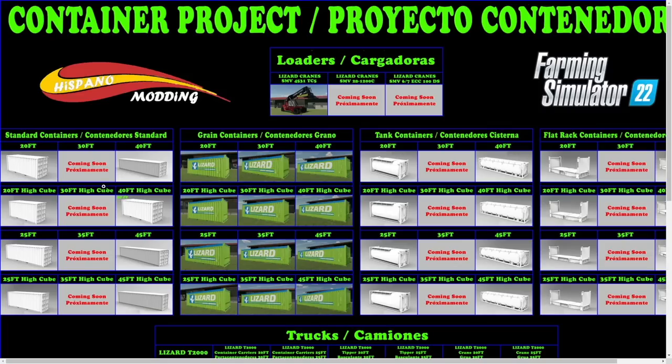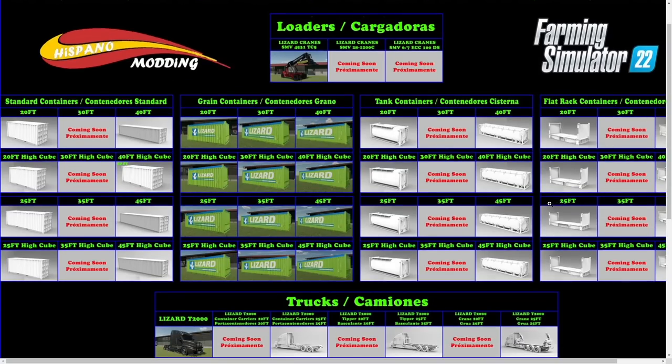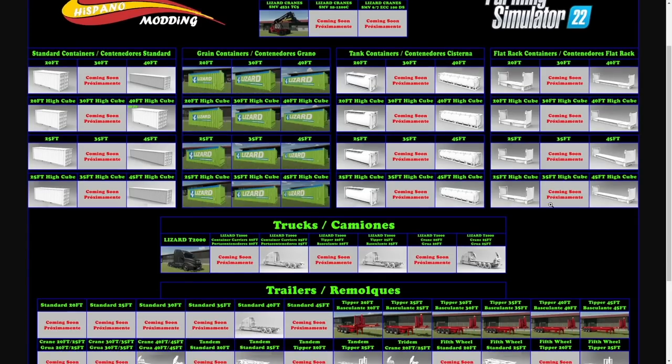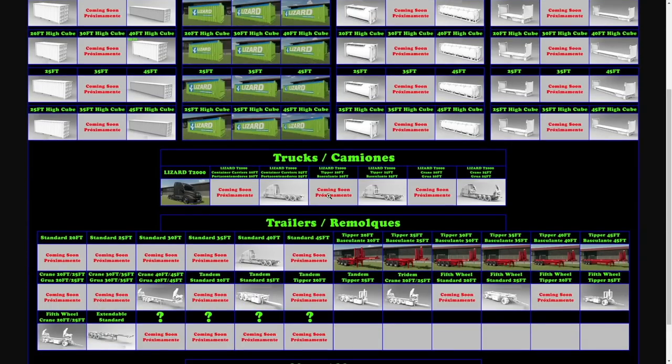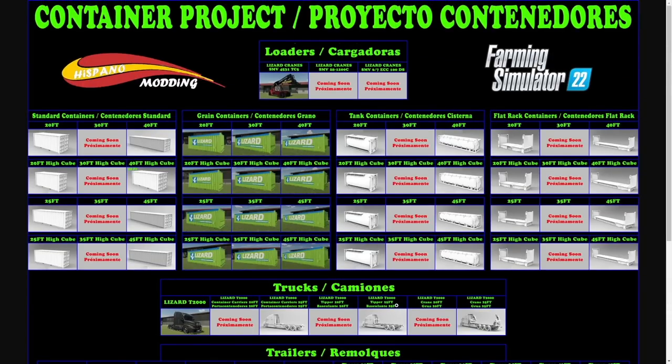He's also got static containers, gray containers, tank containers, and flat rack containers — all of those are done. He's released one truck, with more planned in the future. There are also a lot of different container trailers planned, some wild and crazy stuff. You can even see maps, a locomotive diesel, and container rail cars — that's why you could eventually do a railway setup. There's a lot more coming in the future and it's exciting.